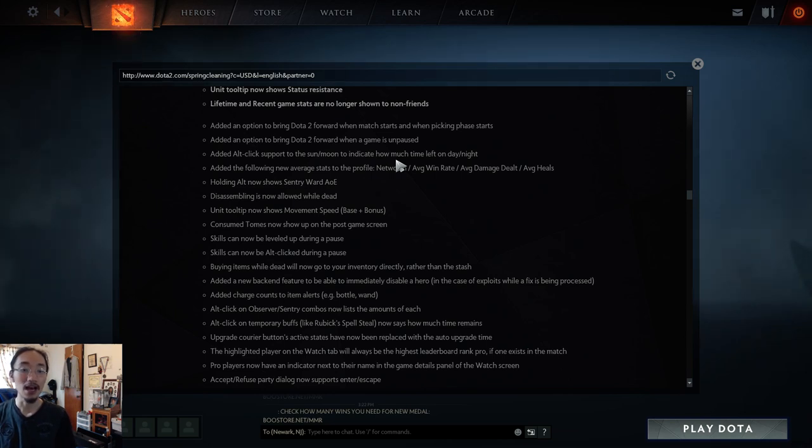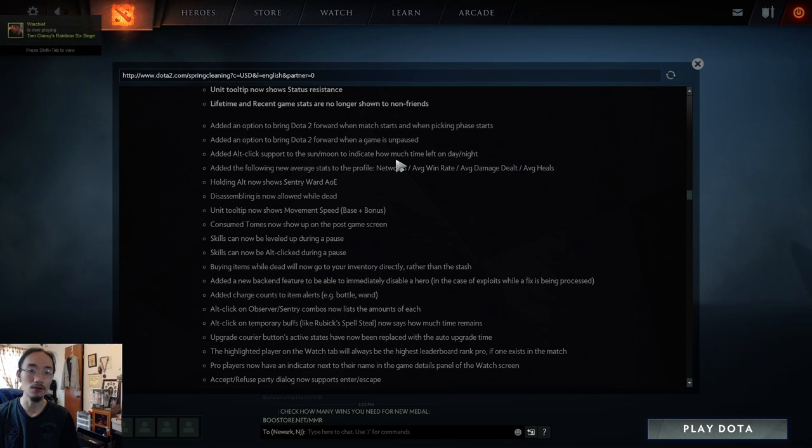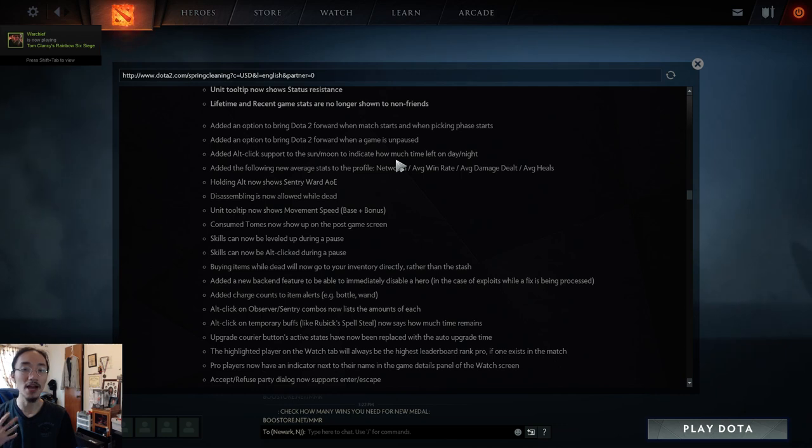Added Alt-click support on the Sun and Moon icons to indicate how much time is left on day and night. This is really good for heroes like Clokwerk and Nightstalker that rely on day/night cycles. Now for example Nightstalker can ping and instead of just saying the time, it says '30 seconds till night.' This is something I'd naturally try to do in the past but it just didn't work.